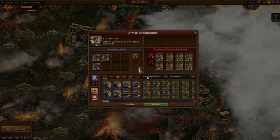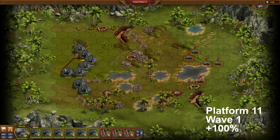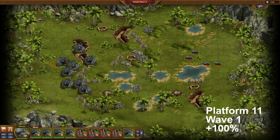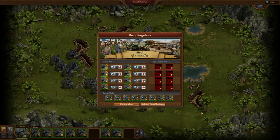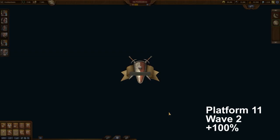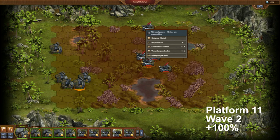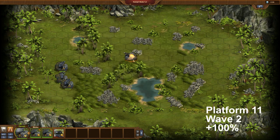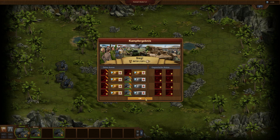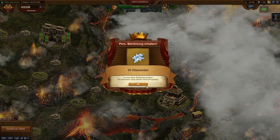Wave 1 of Platform 11 sends 8 MG teams against me. These are feared for their retaliation, but if they are hit from outside their range there is no retaliation. Therefore I again use 8 artillery units. Wave 2 is not as simple but manageable. Unfortunately my fighting bonus is not good enough to reliably destroy tanks with only 2 hits — I sometimes need a 3rd shot. If I improve on this, the battle will be much easier. Possible rewards are either diamonds or medals; I again receive 50 diamonds. This is really a good motivation to succeed in the guild expedition every week.